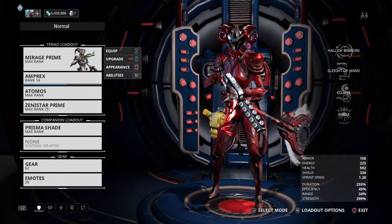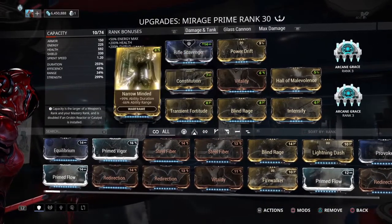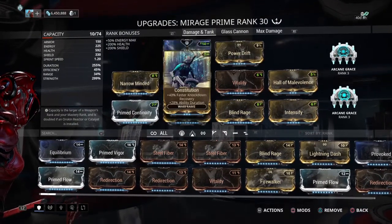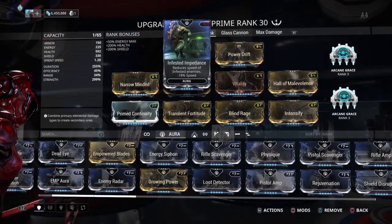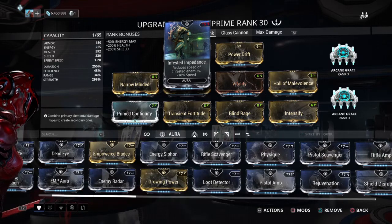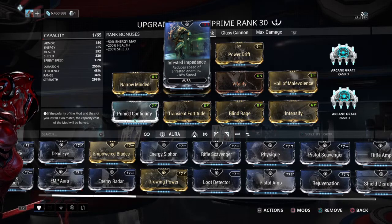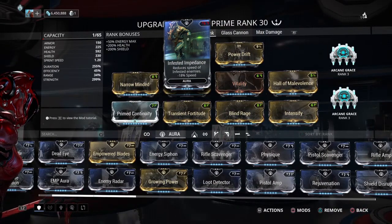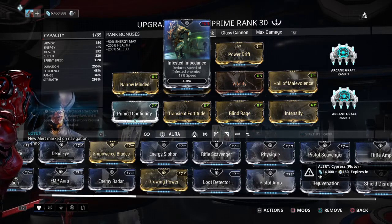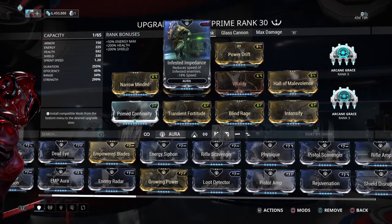Mirage Prime doesn't take a lot of Forma compared to what it used to. The regular version will take about seven Forma for this same build, and the Prime only takes four. With this build it doesn't matter what Forma you have in the Aura because it fits no matter what you throw in there. That's the key, because if you want to go Pro League, you don't want to be unable to use an Aura because it doesn't match. Get it Forma'd — yank it off like a Band-Aid.